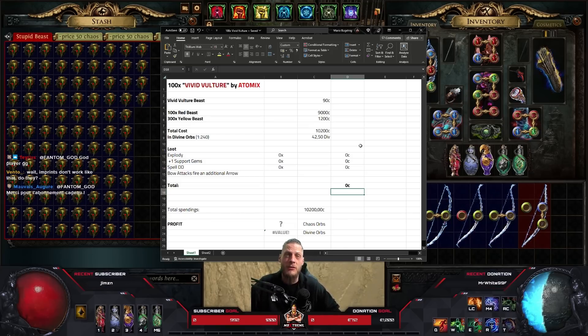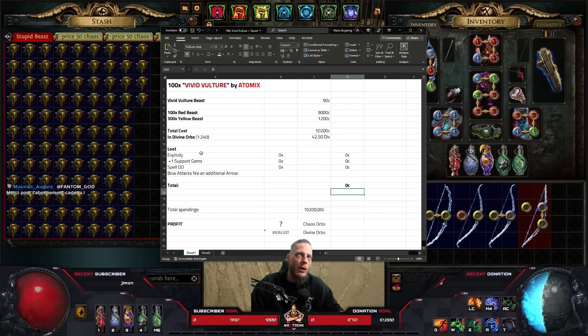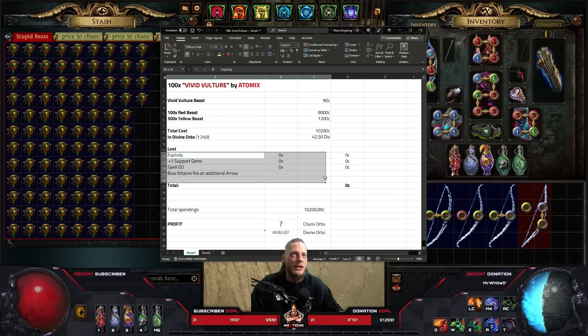This is actually weird because divines are going up and down every day - yesterday they were like 300 chaos per divine, now it's like 240, it even dropped to 220, now it's going back up. Kind of weird. But we're just going to keep re-rolling the implicit until we hit one of the good mods.